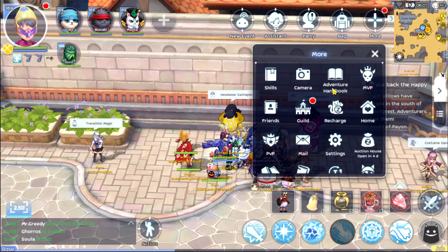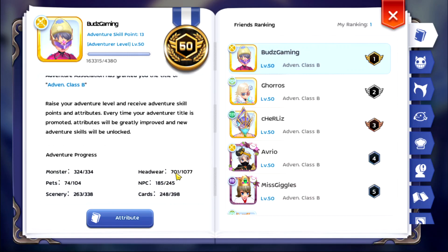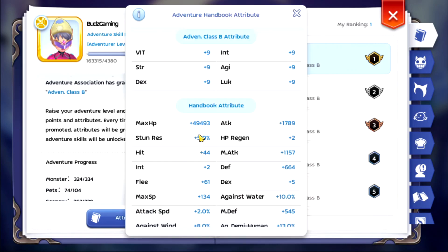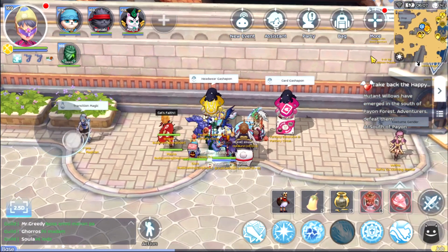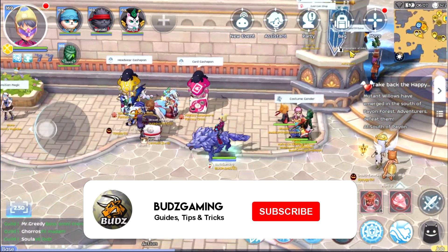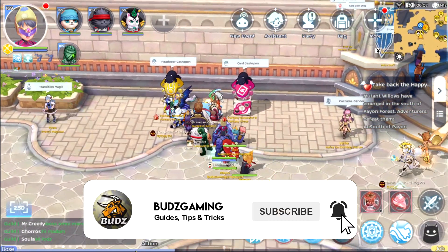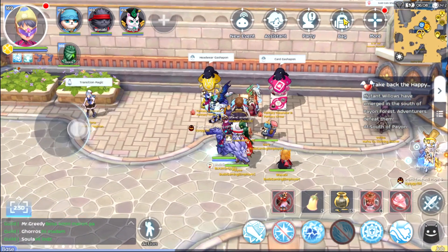All right, let's check our handbook and see how much max HP we have. The headgear I got is around 701, which is not that bad, and then for the max HP it's around 49k. All right, not bad! Thank you so much for watching guys, hope you enjoyed this video and learned something. If you did, please hit the like button, and if you want my future content please subscribe. Until then, see ya in the next one — bye guys!